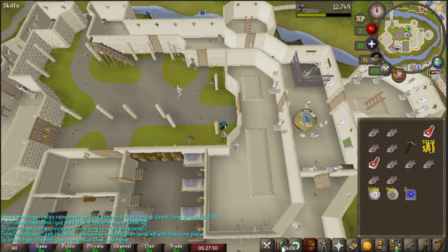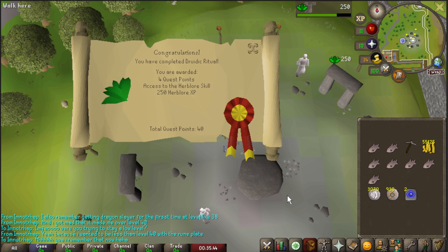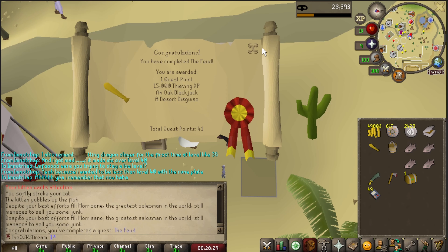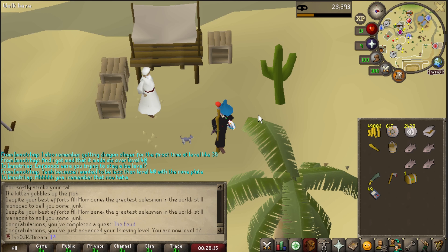Almost 400 total level! Completing the Druidic Ritual quest puts us over 400 total and unlocks the Herblore skill — absolutely beautiful. And here we are completing The Feud. The tough guy has no business having 80 magic as his level; it makes his magic defence abysmal. We complete the quest, get an adamant scimitar, 15,000 thieving XP, and hit 37 thieving.